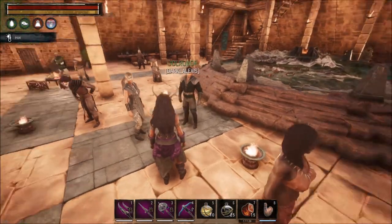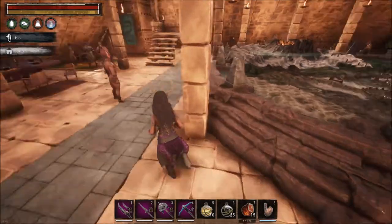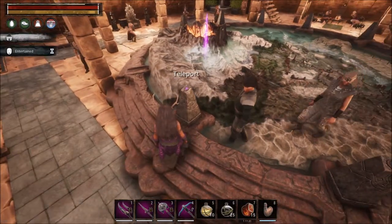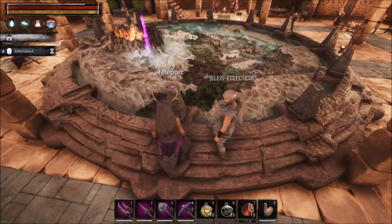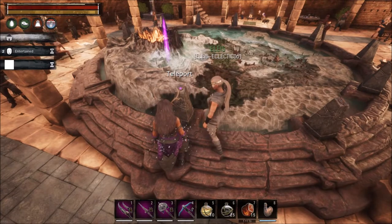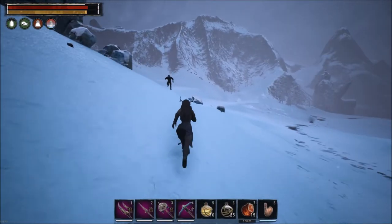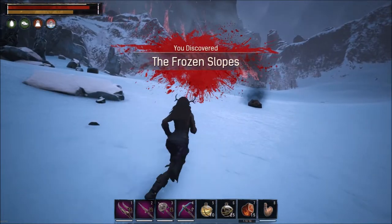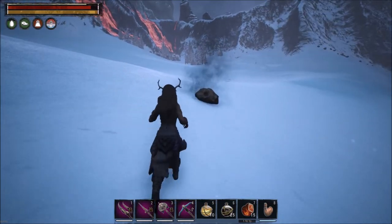Okay, we're going to the Frost Temple — Alex saw some meteorites landing over there. He spotted two new meteorites and one mammoth, and apparently there's a tiger too, so that'll be good fun. Let's check it out — there is the first one! This is the first time I've been here at a meteorite.